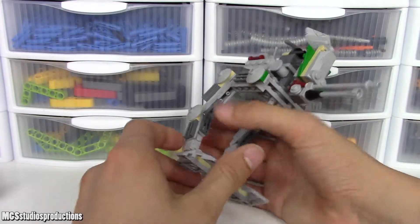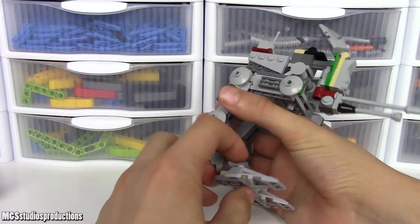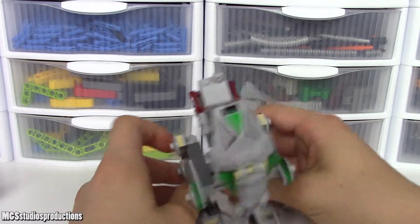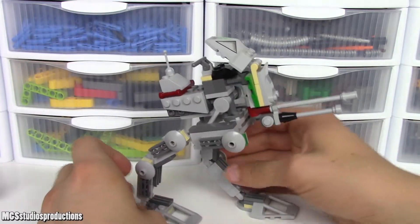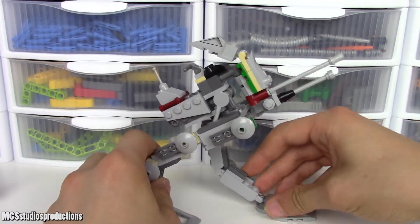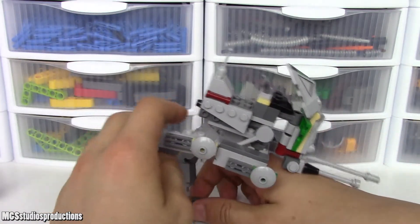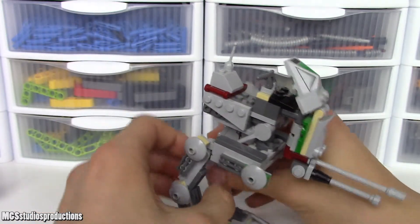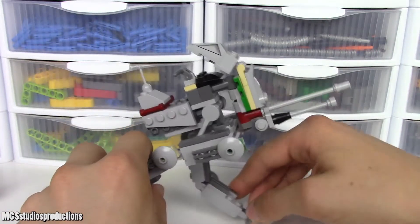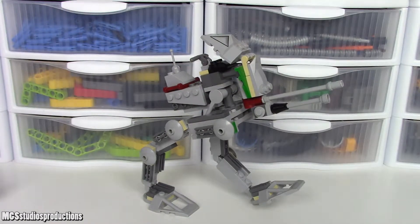Starting at the bottom, you have the legs. You do have some foot articulation — you can move the feet a good amount, which is nice for posing. You can move the legs and get some pretty interesting poses. I actually think this is probably one of the better poseable ones out of all these sets, because it's not super heavy at the top, so you can get some decent walking looks out of it. I really do like how they've decided to do that.